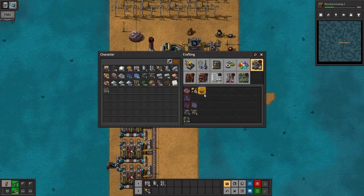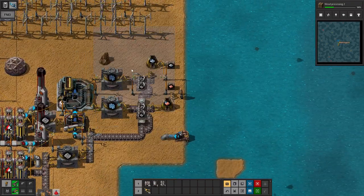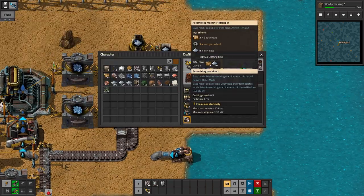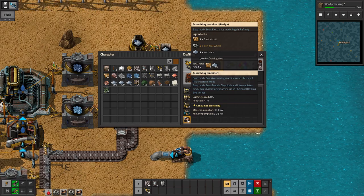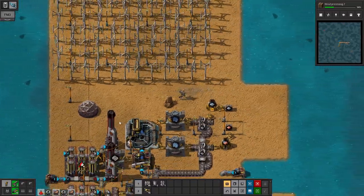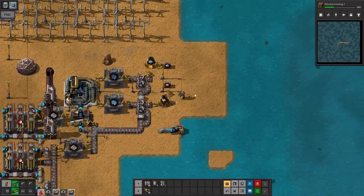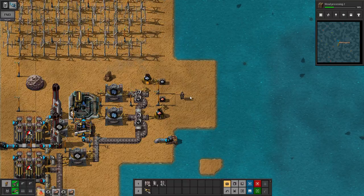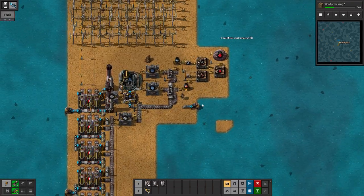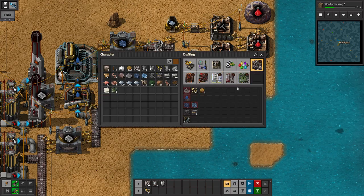Next is going to be starting towards automating the science a bit more. We need to do a little bit of landfill. Do we have assemblers? Yes we do. We don't have that many circuits, but that is definitely what we are going to be doing. I'll come back when we have automated science. And just like that, we have very very bad automated science — fully automated with the exception of having to fill the furnaces up with fuel every now and then.